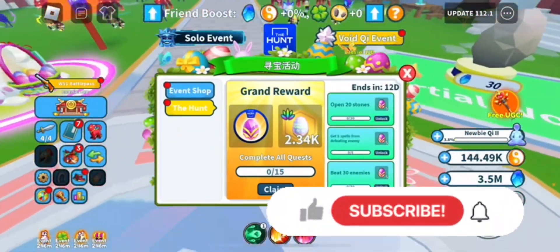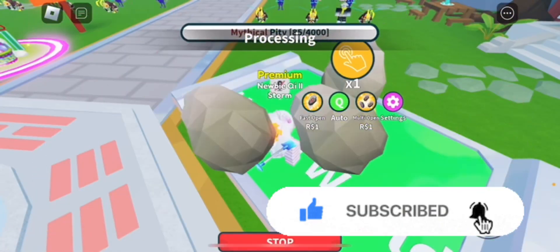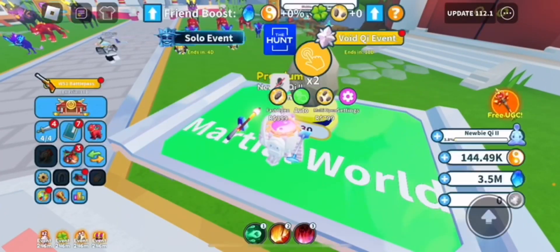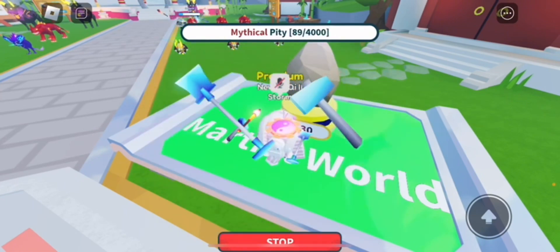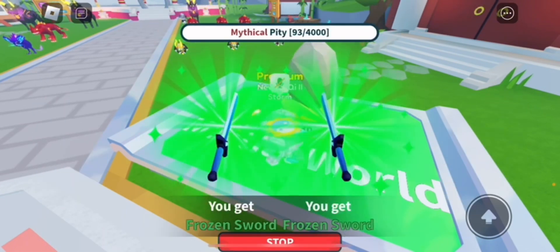So you have to get 5 spells — they're called spells. Then you have to hatch 20 different eggs, which are kind of like eggs but they give you weapons, basically — they're like stones. And then you have to defeat 30 different enemies around the map.